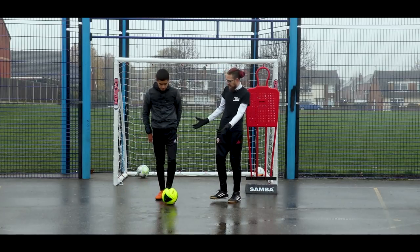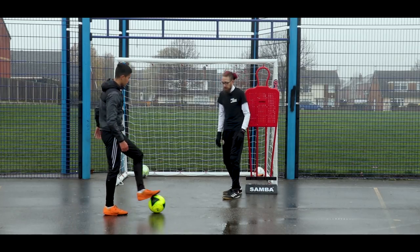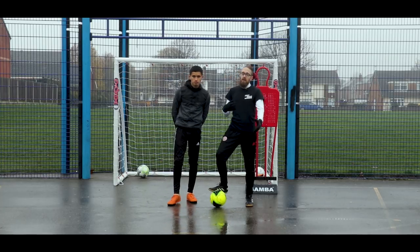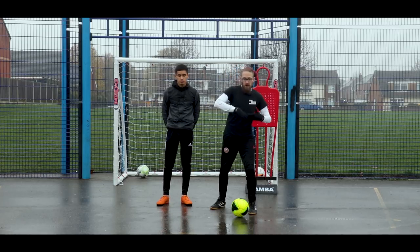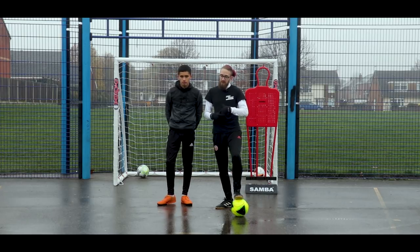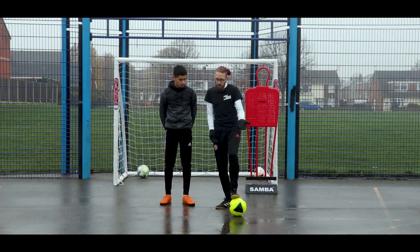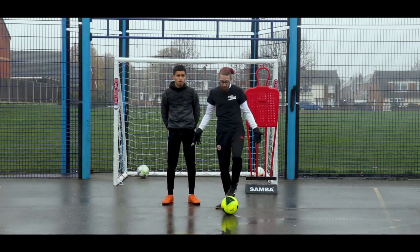A chop is another good move because a lot of defenders don't expect a player to do a chop. So when they're showing you out wide, the chop works really well. Body language is a big important thing — even working with pre-academy kids we've been working on showing players out wide in defending. Silas has also been playing a lot of street football and is learning to read what defenders do, changing their body language to put them in situations you want rather than where the defender wants you to be.